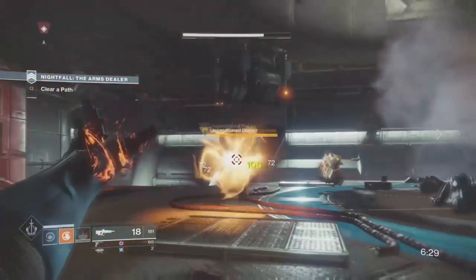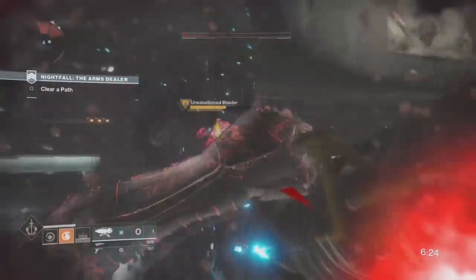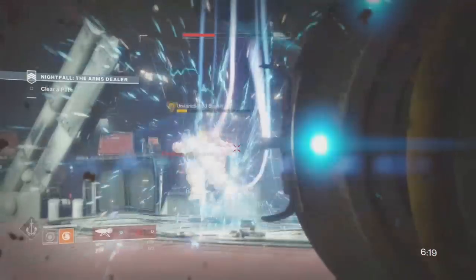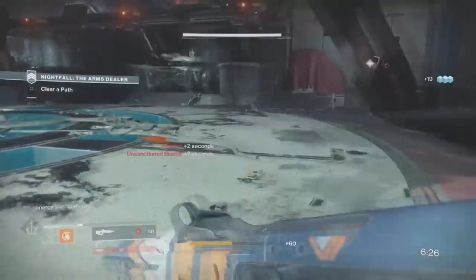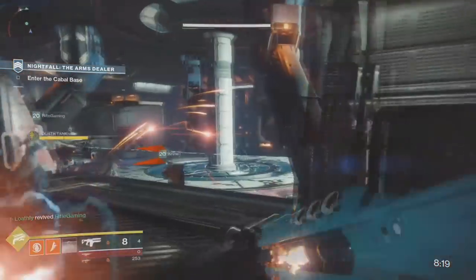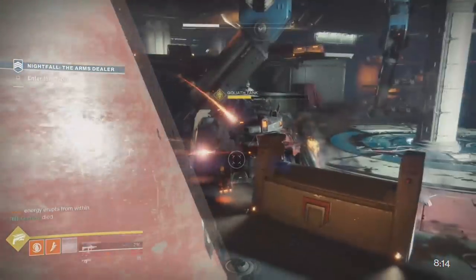For example, one fire team member might have a powerful Arc power weapon and another has a powerful Solar power weapon. If you're able to, you can even run different subclasses so when Void comes around, someone has a Void subclass, and so on. The deeper I get into this tutorial, the more strategic tips I'll show you to save as much time as possible, because time is crucial in the Nightfall.